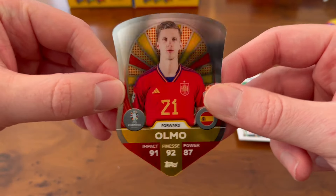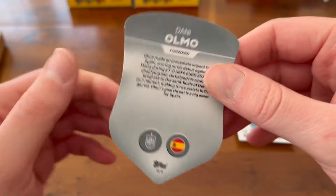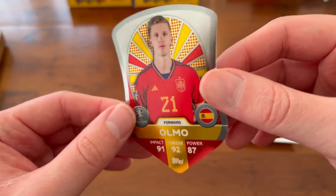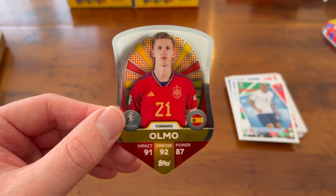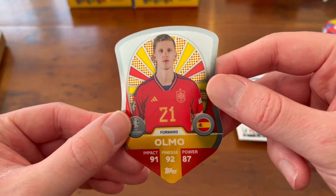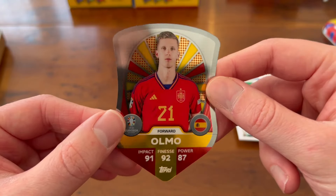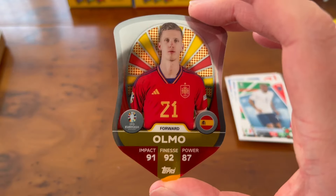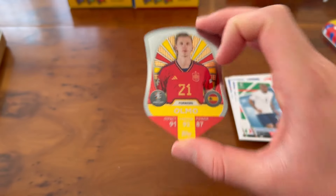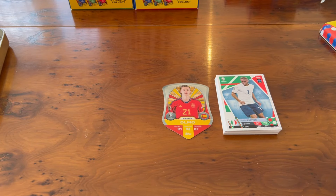Oh look at this people — first Chrome Shield of the competition! We have got ourselves a Dani Olmo Chrome Shield for Spain. Look at that, that is nice. As usual there's a little fact about the player on the back — scoring debut in a 7-0 win against Malta. The national flag colours are around the back, almost looks a bit like a church stained glass effect. Chrome shields — really really nice design. Dani Olmo our first Chrome Shield. That is a massive W to start off today's video.